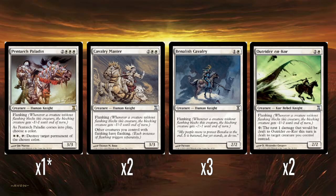Three Benalish Cavaliers — one white for a 2/2 with flanking. Basically a bear with upside, which is fine. We're getting into that period where white and green are starting to get 2/2s for two with abilities. Benalish Cavalry is a perfectly good 2-drop for this deck.